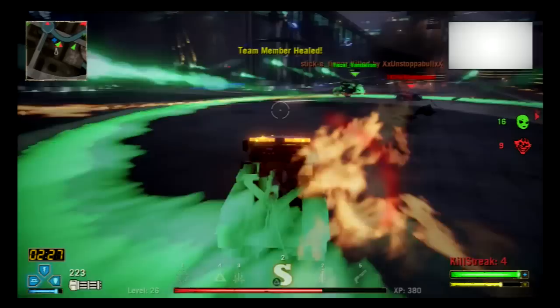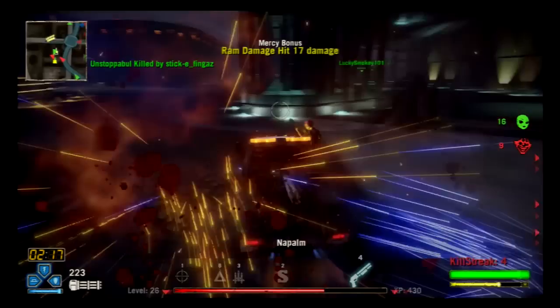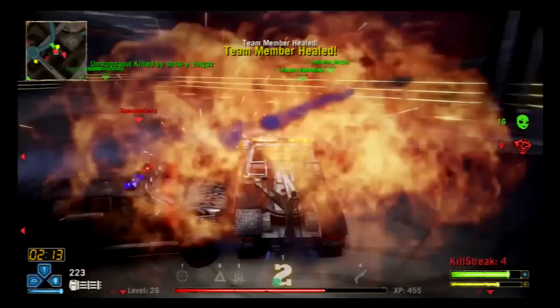Since Junkyard Dog has a fast recharge time on his special, you can sometimes get four heals off in one skirmish. I notice a friendly Junkyard Dog very low on health, so I toss him two quick heals to survive the enemy's attack. As the battle goes on, we assist onto Crimson Fury for a quick kill. I toss a couple more taxi heals to give our team the upper hand and begin to focus on one car at a time.